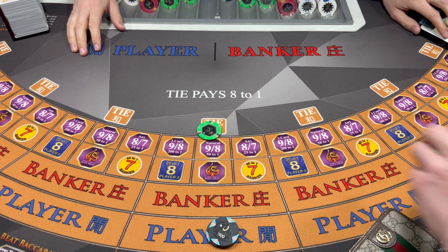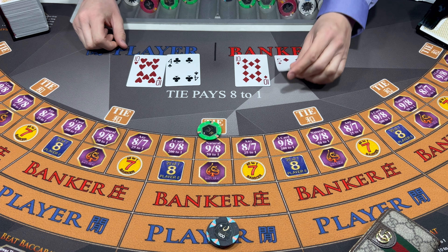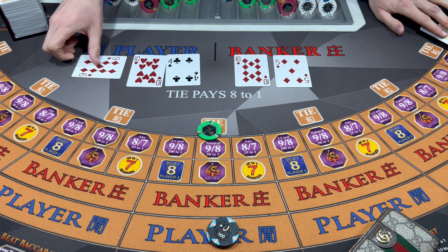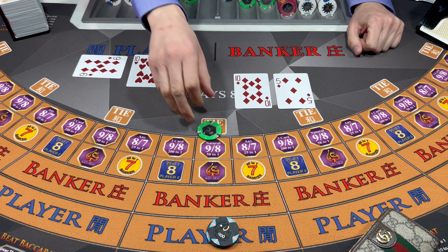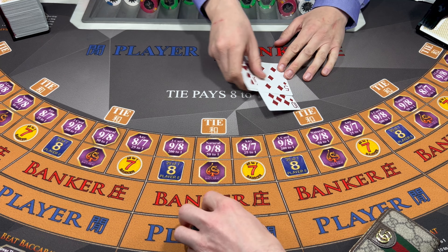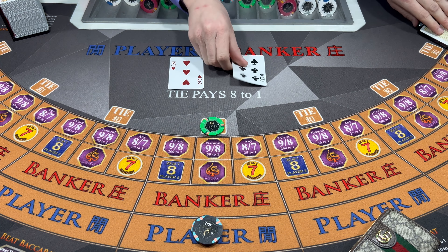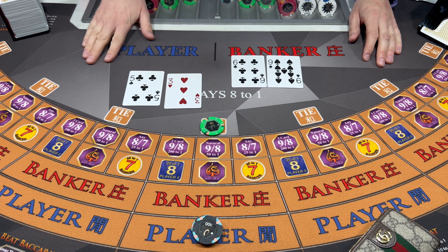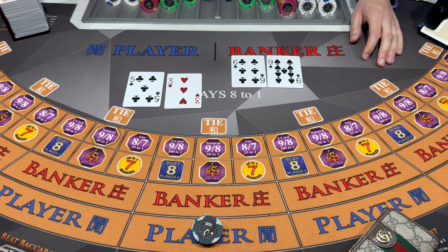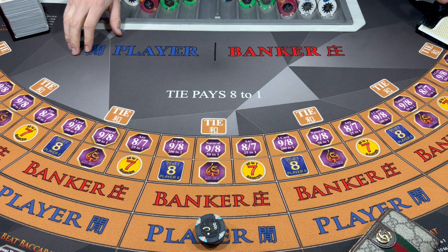Cover that tie here. Four, four. Five - Banker wins. That wasn't so unexpected. Let's go 200 on the player this time, 25 up here on the tie. Eight - Player wins. Double up - 400 bucks on the player.